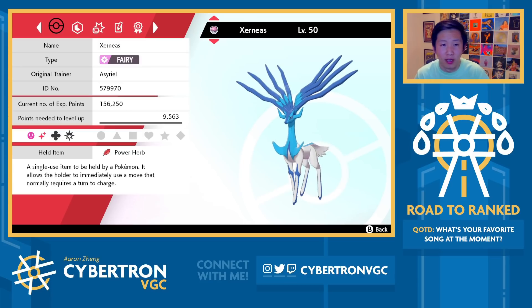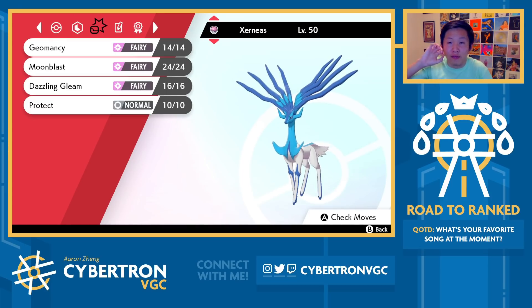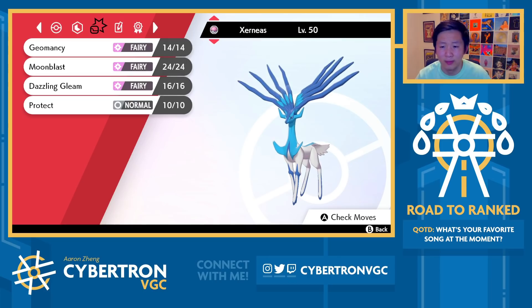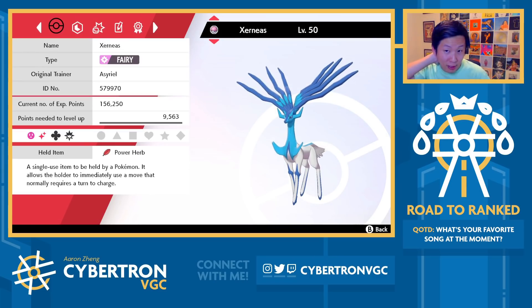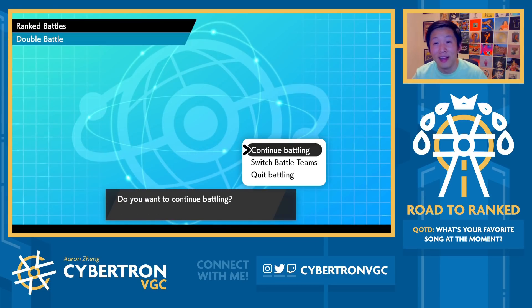I was surprised by the Xerneas Dynamax — I was happy to see it — but I think this would have been a lot tougher if they had gone for Moonblast or Gleam, sacrificed Xerneas, gotten Tailwind up, used two turns of my Dynamax, and forced me to Dynamax a Pokémon that's really weak to Kartana. And then with Dynamax Kartana, I honestly don't know how I would have approached it. It would maybe be a Pokémon adjustment — bringing Incineroar or Zapdos in the back. Either way, happy to show off how good Blastoise and Zapdos on this team can be, so let's look for another one.